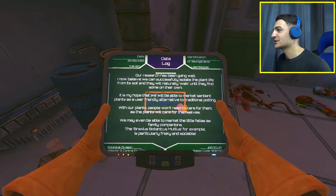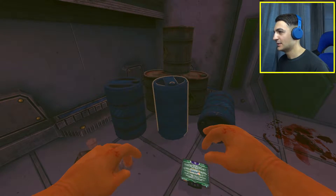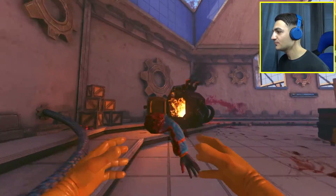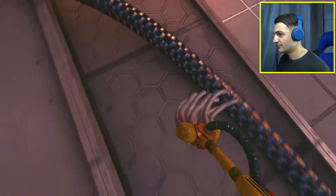I found a research log. It reads: our research has been going well. I now believe we can successfully isolate the plant life from its soil and they will naturally walk until they find someone on their own. It is my hope that we will be able to market sentient plants as a user-friendly alternative to traditional potting. With our plants, people won't need to care for them as the plants will take care for themselves. We may even be able to market them as family companions.